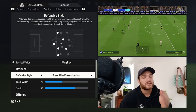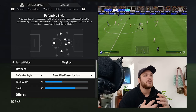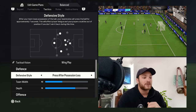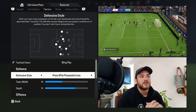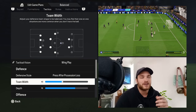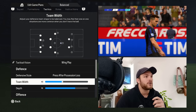For the defence, the defensive style is set to pressing off the loss of possession. You do try and outwork the opposition when you are out of possession, trying to win the ball back hard and create high turnover rates to transition into the attack. For the team width, I have set it to 40. It's a naturally widespread team going forward, and your wider midfielders will definitely look to track back and prevent those crosses being fired into the box.